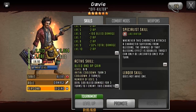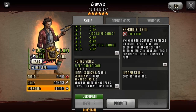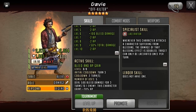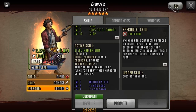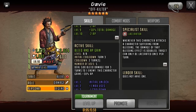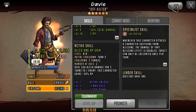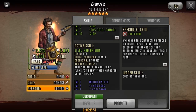Davey's active skill is a bleed and AP gain active skill — it deals 500 bleed damage for 3 turns to 1 enemy, and he ends up getting 30% AP, which is a bit low since most toons get 35%. I do like his active skill though. 500 bleed damage is pretty effective, especially when you're able to stack bleed, there are mods to help with bleeding, and there's laceration obviously.